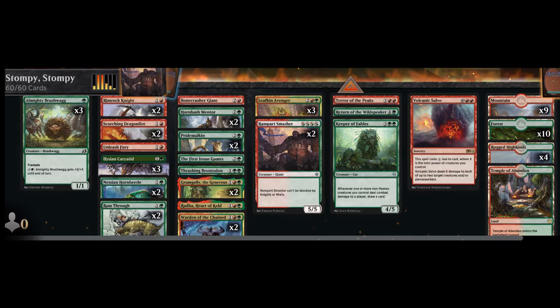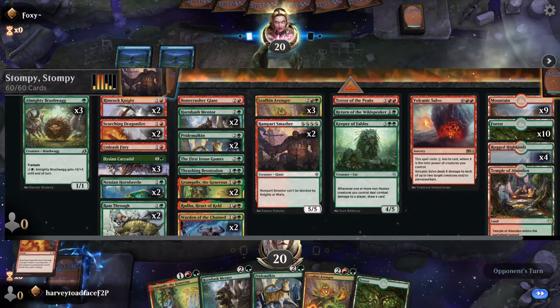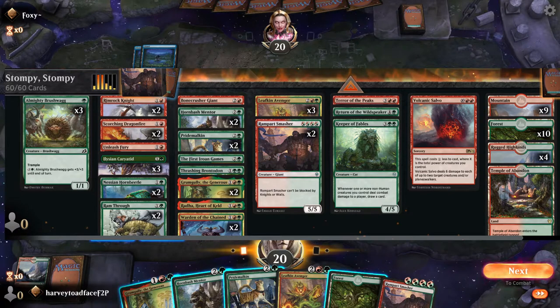On screen is the deck with the first round of changes. I added in two Grum Gullies, two Pride Malkins, a Thrashing Brontodon, and a Keeper of Fables. I removed two of the Unleash Furies, both Dreamstalker Manticores, a Warden of the Chains, and a Rampart Smasher. The MTG Arena import code is in the description.